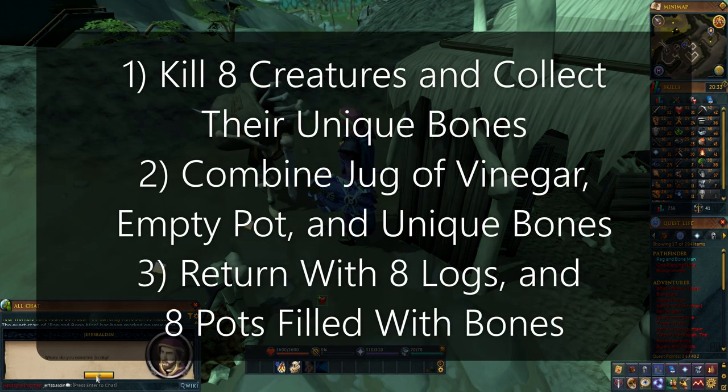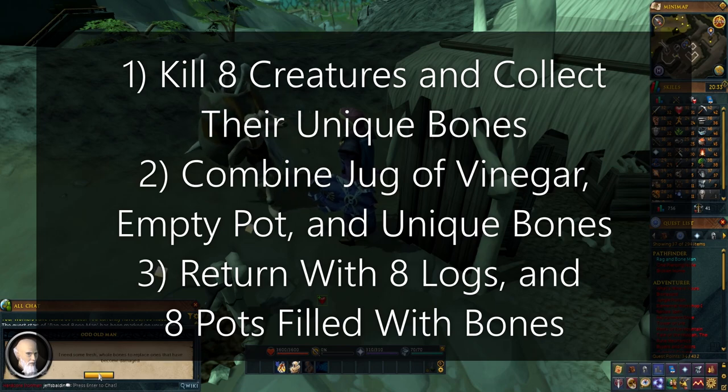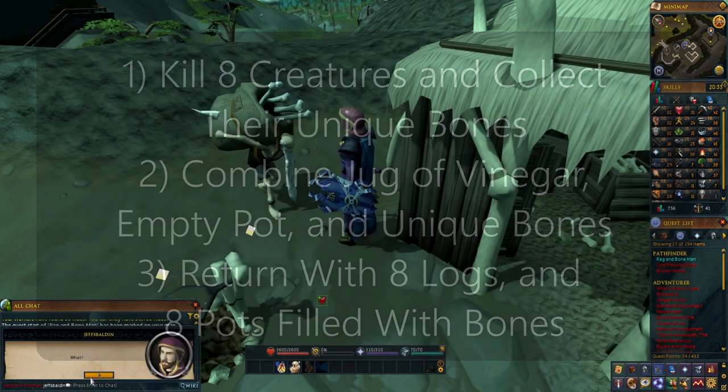First, kill eight creatures and grab their unique bone drops. Then combine eight jugs of vinegar to eight empty pots and combine each unique bone to its own vinegar pot. Then you'll just need to return to the odd old man with eight logs and your eight bony vinegar pots and start cooking up them bones.